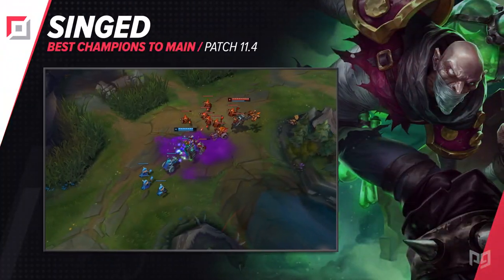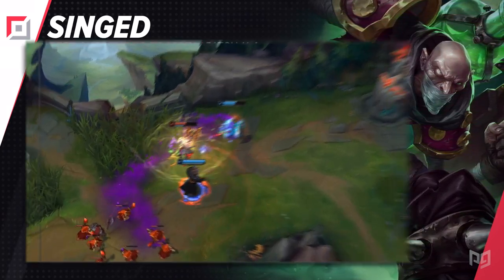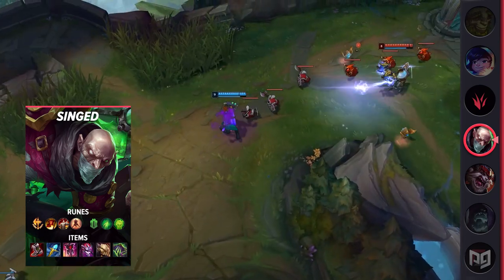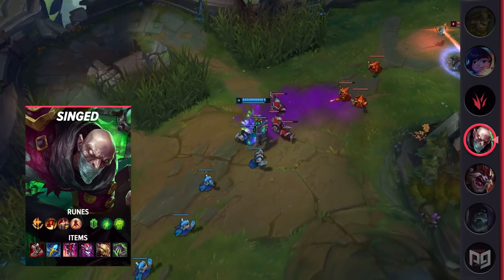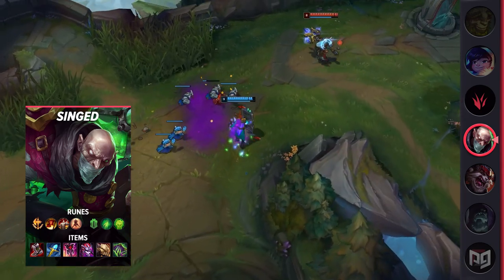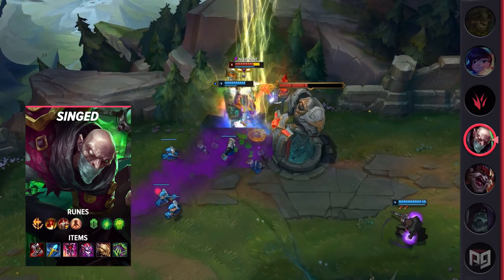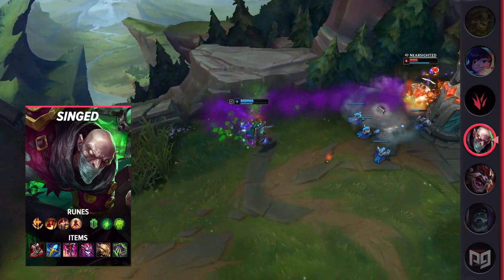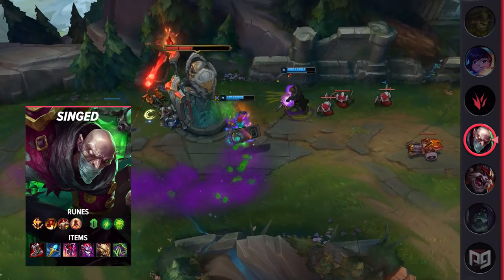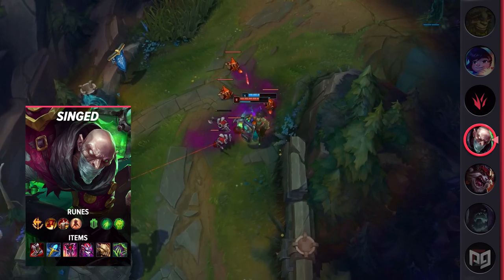Our last top laner is Singed. Like Yorick, Singed is one of those rare picks that many people struggle to deal with. Whether you proxy or lane normally, if you ignore him he just shoves waves constantly thanks to his Q's constant damage. But if you attempt to jump on him it means running into that Q and getting flung away. As a melee champion this pretty much always means a lost trade. As Singed, even if your opponent has multiple dashes, your W's grounding effect and potential snare means you can run around them with no fear of dying as long as you play around your cooldowns.